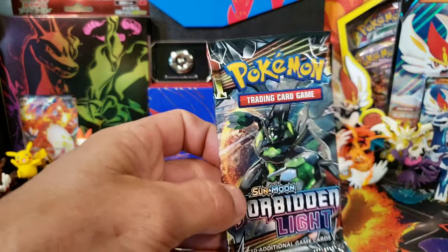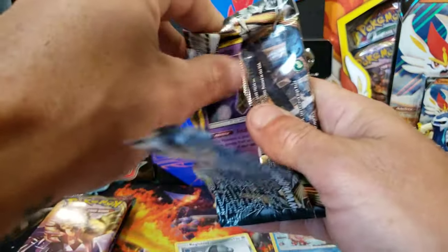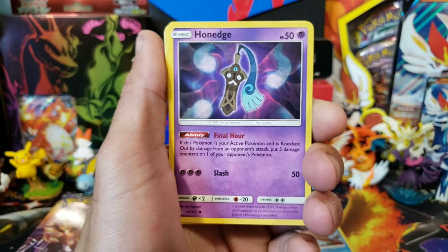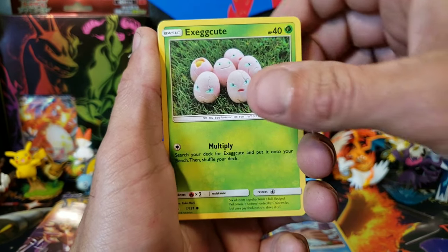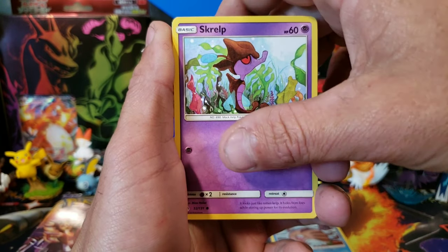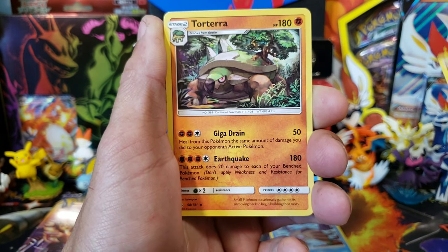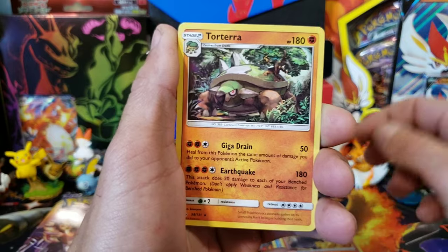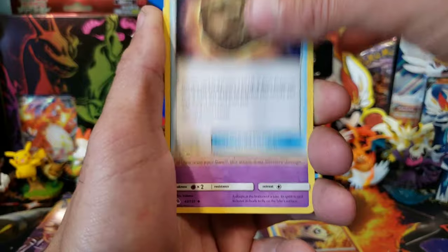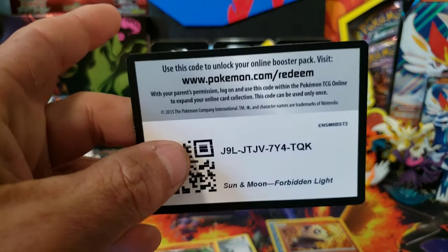All right, Forbidden Light — let's see what we can get. Going straight in, no tricks. We got a Honedge, Exeggcute, Noibat, Magnemite, Skrelp, Reverse Pancham, and a regular rare Torterra. Another Fire Energy — that's two fires in a row. We have a Mesprit, and then there is that green code card.